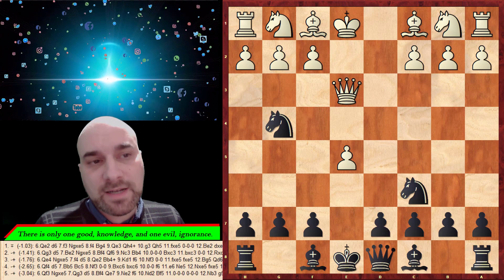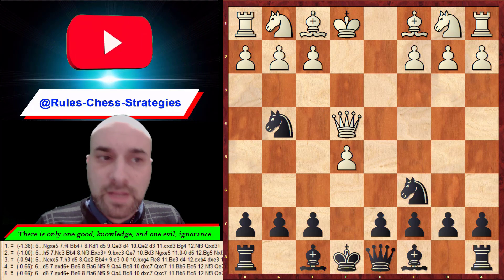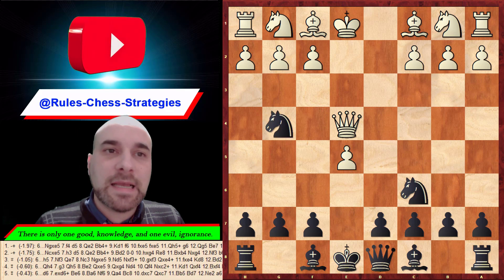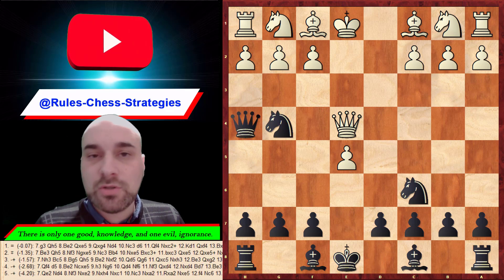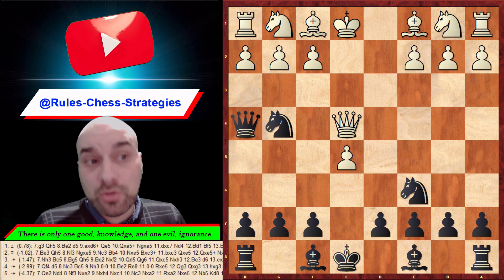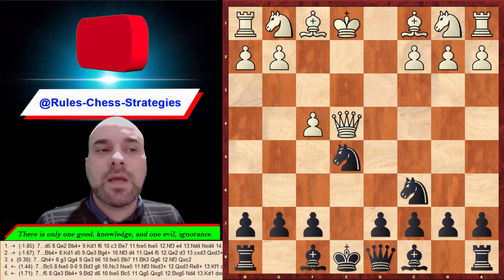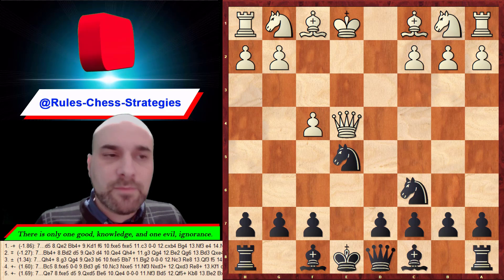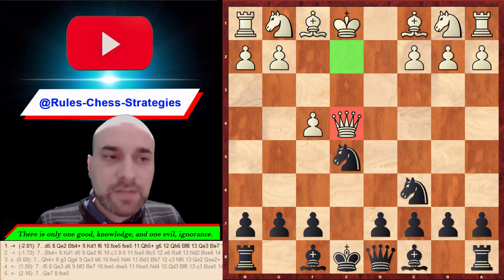After knight g4 and queen e4, you can take the pawn on e5. But be careful — queen g4 instantly is not a good idea because he can play g3, attacking the queen. We should go back, and after he plays f4, compared to the previous variation the queen is on e4 not e2, so we can gain some tempi.